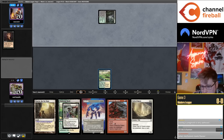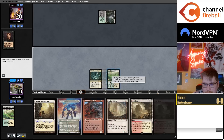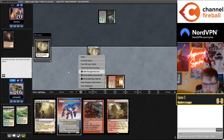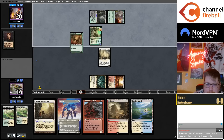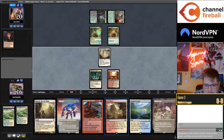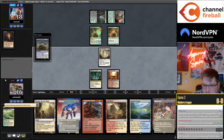Rest in peace, Ley Line Binding. We're going Esper Triumph into Sacred Foundry. I'm going to cast a Duress. Wall of Roots into Young Wolf — I no longer have a white card for the Solitude. They're surgically extracting my Ley Line Bindings in my draw step, right when I could have cast one. Though I accept.